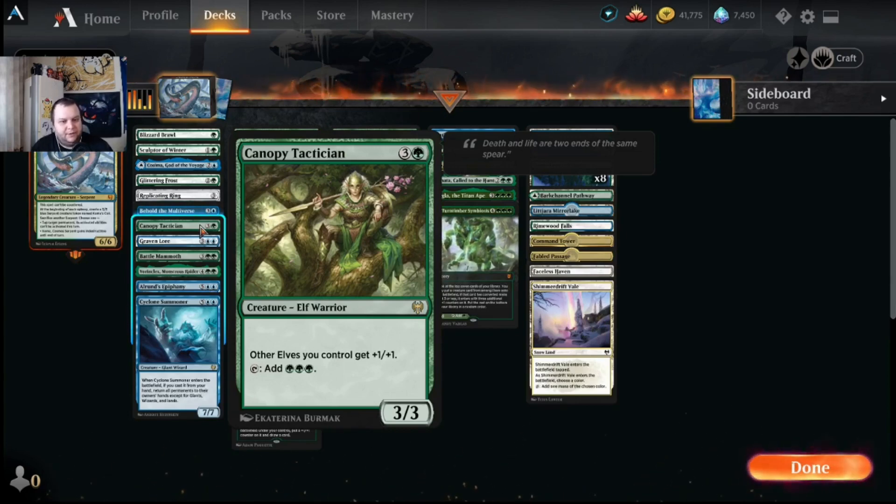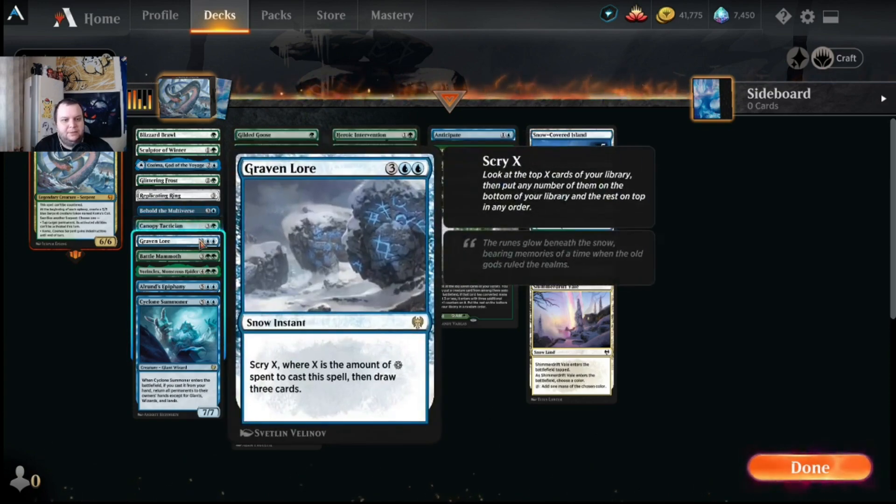Behold the Multiverse is four mana to scry two and draw two, or you can foretell it for two colorless and then cast it later for one blue and one colorless for the same effect. Canopy Tactician is a four-mana three-three elf warrior — your other elves get plus one/plus one, and it taps for three green mana. So if you play it on turn four and it survives, you can cast Cosima on turn five as long as you have the two blue mana. It's one of the cards you have to craft.